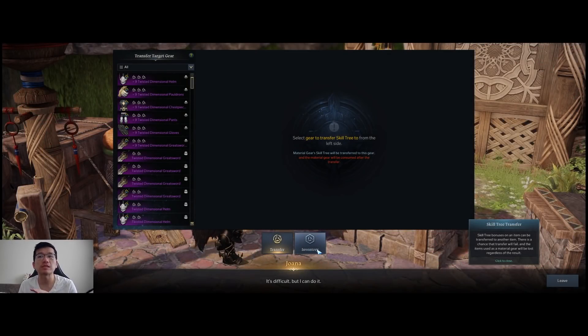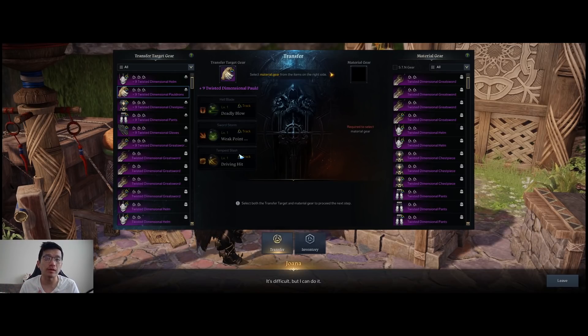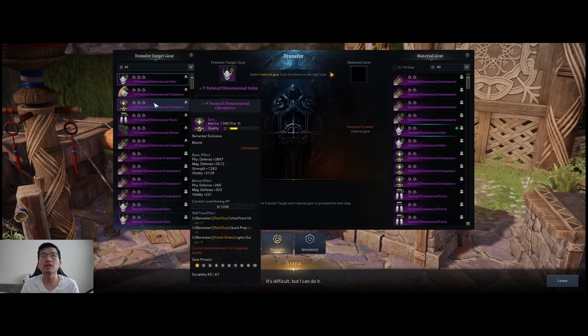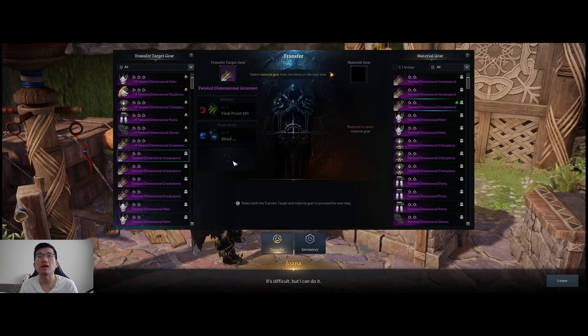You go to the NPC and there will be two functions down below. The first function lets you select a piece of gear — you potentially want to select a piece of gear you are wearing. For example, this one because I have two tripods I want already. I know these are good because they are highlighted — I already put a track on them. The other ones I could potentially give up. I can see that I have one open slot I can replace, or if you have an empty slot you can also try to fit the tripod in there.